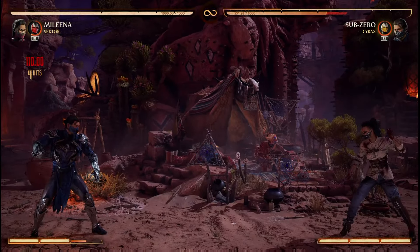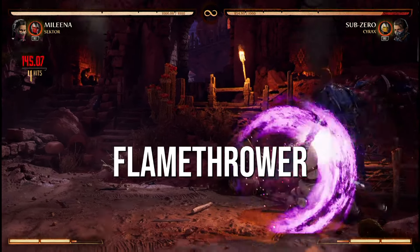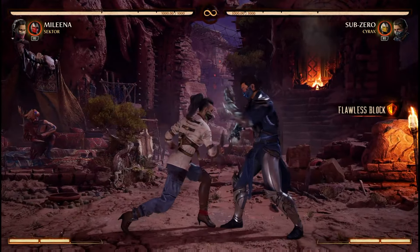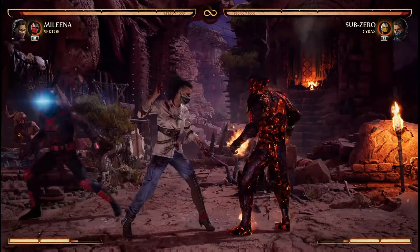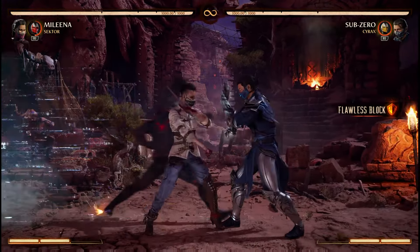Before I wrap up I want to mention a couple other ways I like to use Sector outside of missile. The flamethrower is a decent re-stand especially in the corner, but the real synergy with Mileena is that it covers the flawless block gap in her 1-2 string really well. Beyond that, if they're punished for the flawless block gap as a 7-frame move, it'll trade with the first hit of flamethrower. Mileena recovers from the trade first, allowing for a full combo.